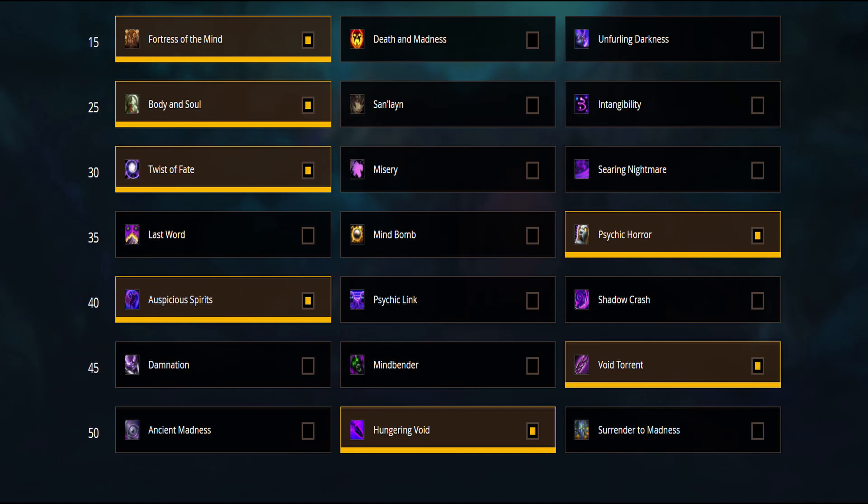They do see some play on specific bosses and if you're trying to log, but otherwise if you're unsure, just go for Spirits. Level 45 row tends to be Void Torrent for the overwhelming damage and good insanity regen, typically used before a burst or if you just need the insanity and you're still waiting on your burst cooldown.